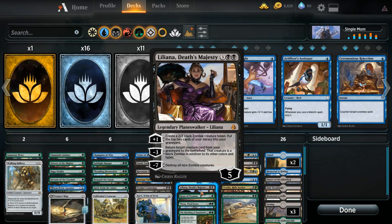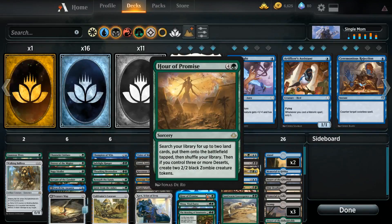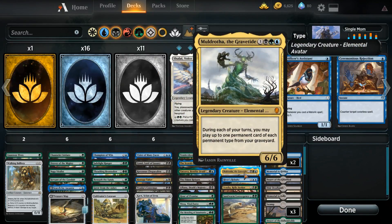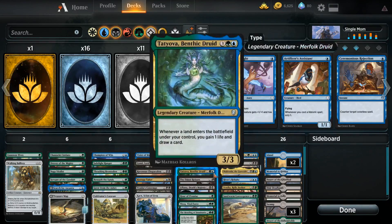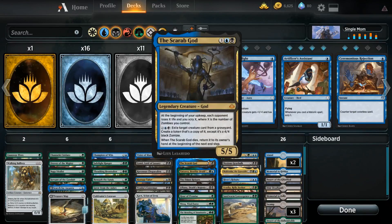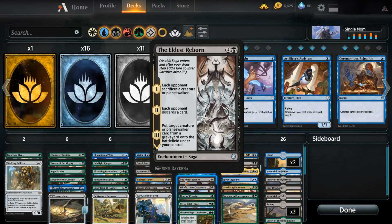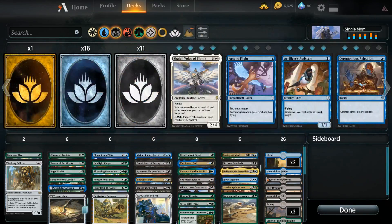You're going to be using it to mill yourself, same with Champion and Search. And when you're milling yourself, you can constantly get that value back, because you have a bunch of different ways to do that. You have Muldrotha itself, where you can play permanents out of your graveyard. So when you're doing things like plus-one-ing Liliana and putting two cards into your graveyard, you're actually just getting two extra cards, because you can just play Muldrotha and play those cards back — they're basically just in your hand. You can get back things like Eldest Reborn, or do things like Nissa Vital Force minus three: return target permanent from your graveyard to your hand. So you can just constantly rebuy these things over and over.